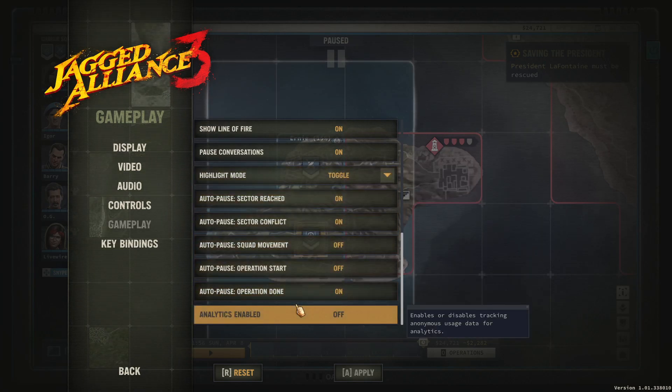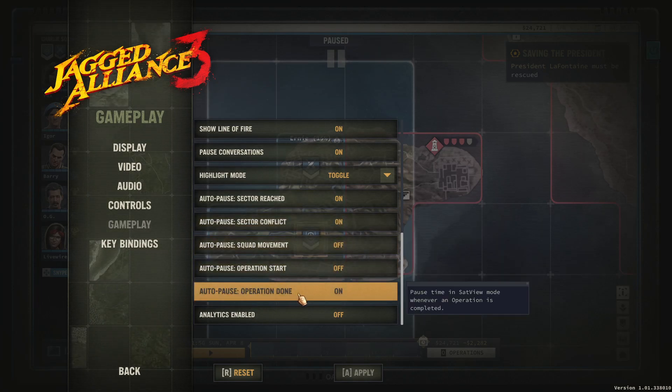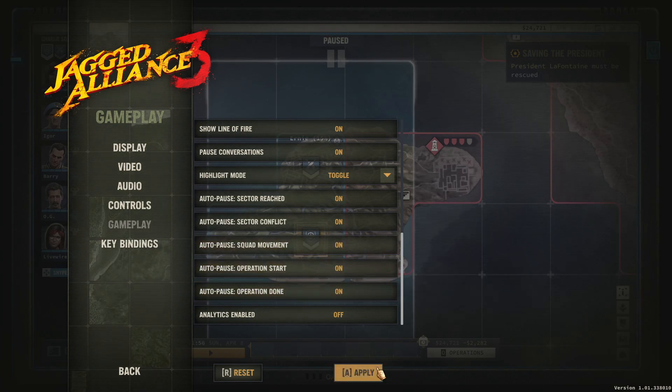Here is the default setting where it only auto pauses when the squad reaches a sector, when there is a conflict in the sector, and when an operation is completed by a squad member. You can turn on auto pause for squad movement and for operation start, and then hit Apply.